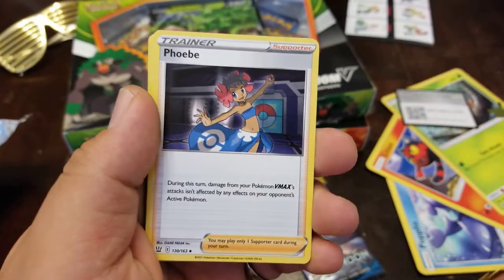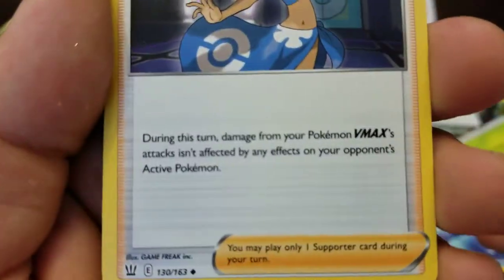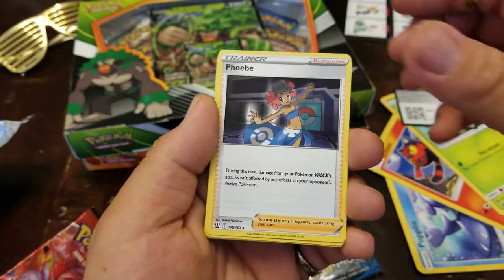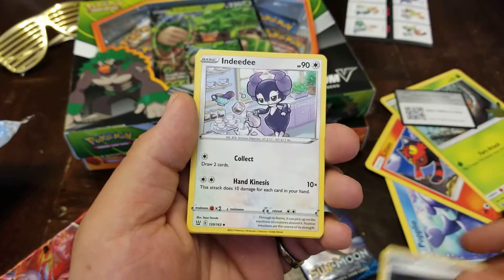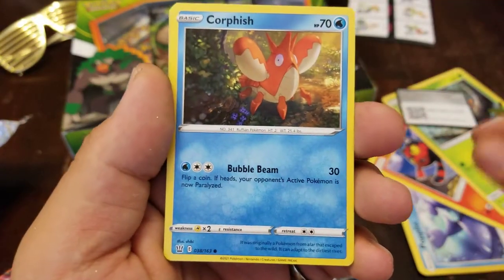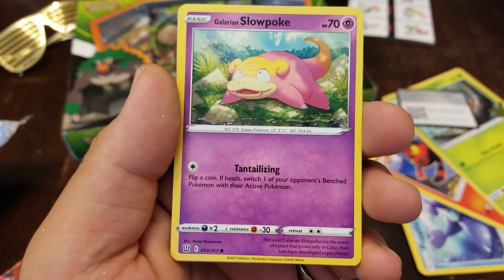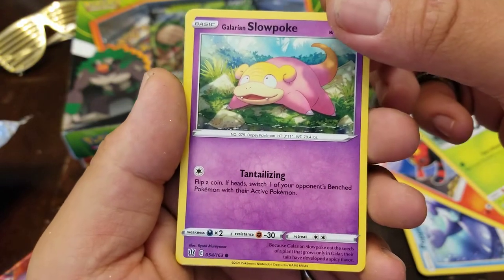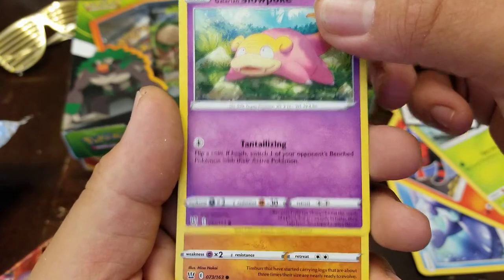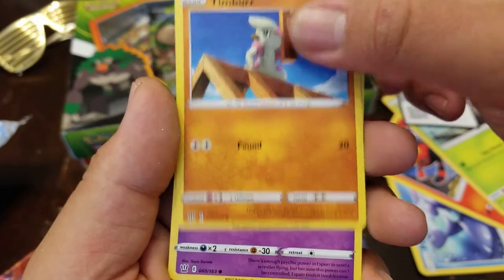Caravine - I don't know what that is. Trainer. My girl Phobie. There's a lot you can read on these. There's a lot of people that battle, a lot of people that just collect. I'm a mix of both, really - I battled a lot back in my day. Corefish - I don't know a lot of these Pokemon. It's my boy Slowpoke, though. He's from Galarian - that's the Galarian version. That's pretty cool, they got evolution and different species and different areas. I like that.